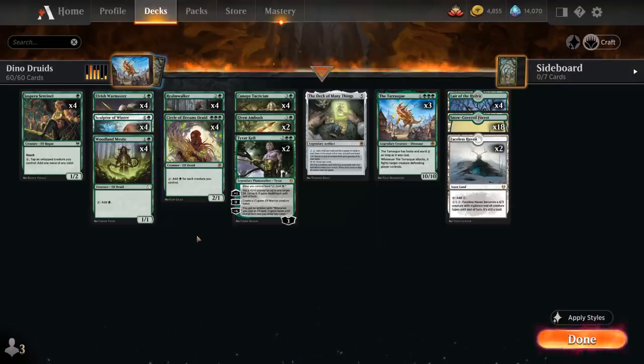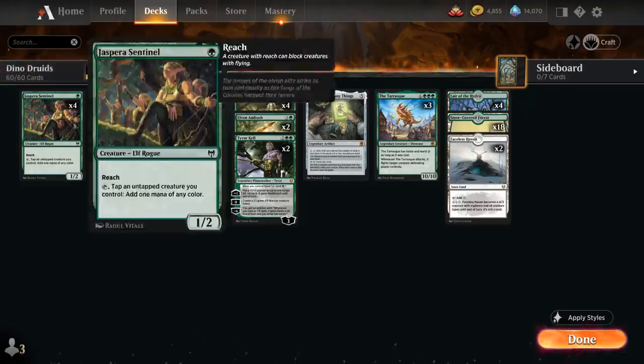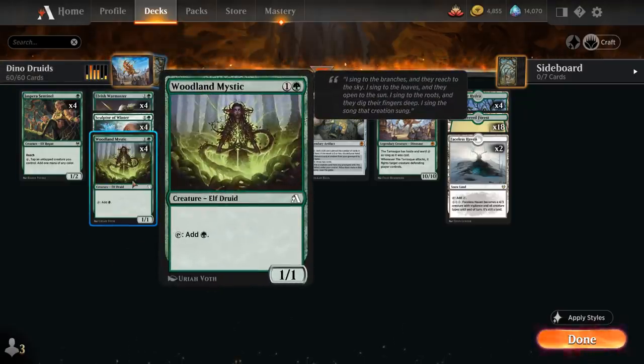Let's take a look at the rest of our deck. Starting out at 1 mana where we have our Sentinel, which can also add additional mana by tapping another untapped creature we control. At 2 mana we've got more mana elves with the full playset of Woodland Mystic.